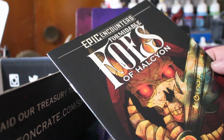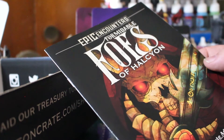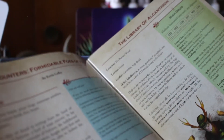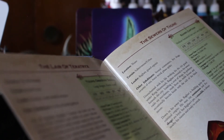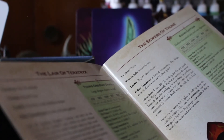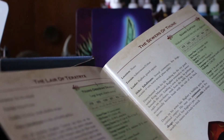Epic Encounters: Formidable Foes of Halcyon, written by Kevin Coffee for fifth edition, levels six through ten. Let me do a quick overview — there's a High Druid, a Young Obsidian Dragon. The Guard Captain has 16 Strength (+3), 14 Dexterity (+2), 15 Constitution (+2), 10 Intelligence (+0), 11 Wisdom (+0), and a Charisma of 14 (+2), and he wears breastplate and shield. That guy is pretty tough.